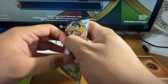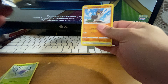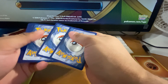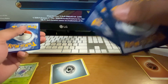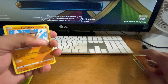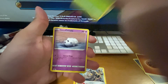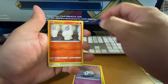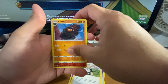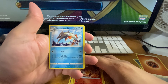Going ahead and opening up the Cinderace pack — ouch, busted my hand on the disc. Psychic and Steel energy. Galarian Farfetch'd, Galarian Meowth, Caterpie, Galarian Corsola, Litwick, Tool Scrapper, Dracovish, reverse Heatmor, and a non-holo Beartic.